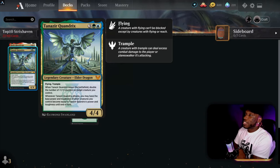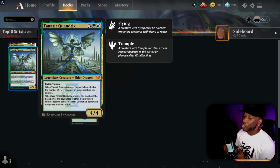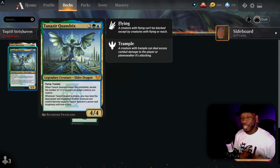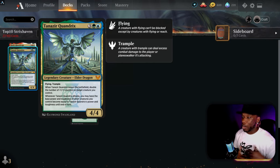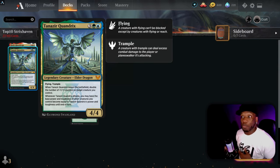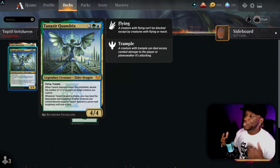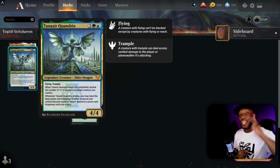Then we have Tanazir Quandrix — a five-drop 4/4. When it enters the battlefield, double the number of plus one plus one counters on target creature you control. Whenever you attack, you may have the base power and toughness of other creatures you control become equal to this creature's power and toughness until end of turn. Combined with the six-drop that already doubles counters, it can get ridiculous. I think it has serious potential that people haven't fully explored yet.